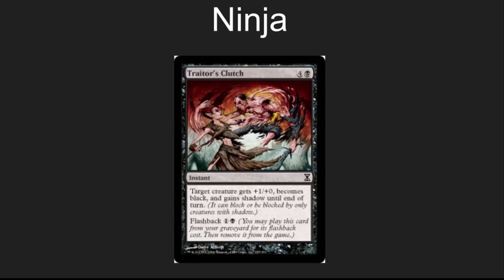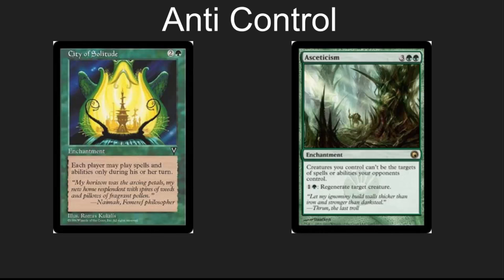Traitor's Clutch has got to be one of my favorite unblockable spells. Yes, technically it can be blocked, but nobody has shadow. You're getting through for some serious damage with your commander this way. To deal with heavy control players, there's no card like City of Solitude — this card shuts down abilities and spells on other people's turns; you can do whatever you want. And Aethersphere is a nice way to keep your creatures alive and even give those little Kobolds regeneration so they become infinite blockers in a long drawn-out political game.